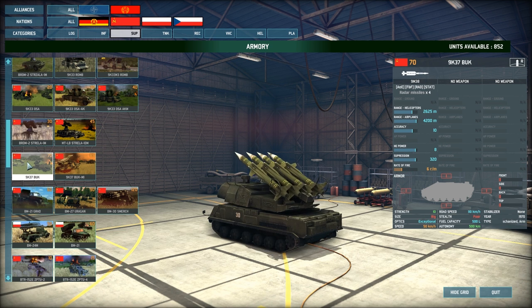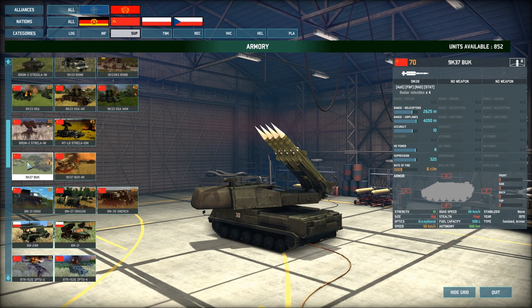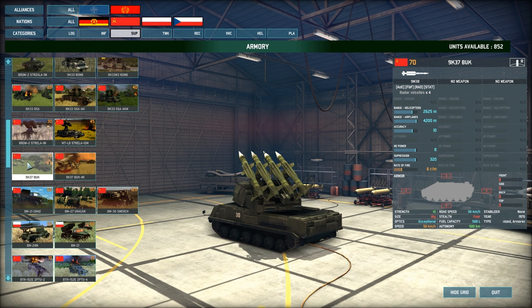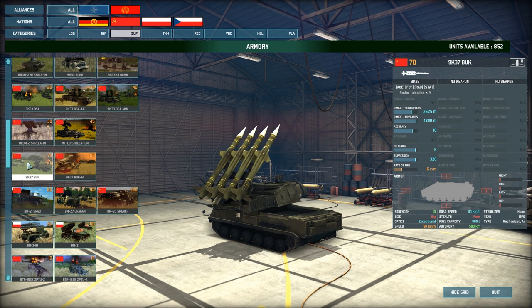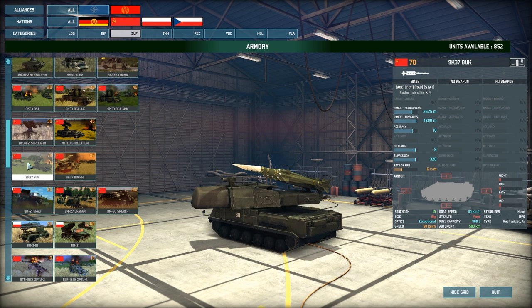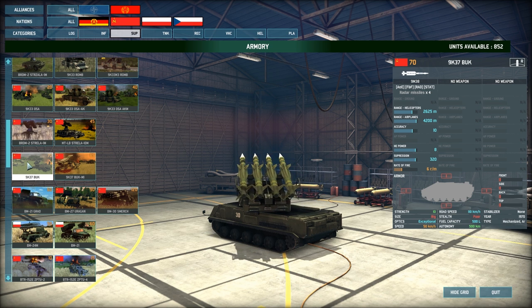Then we've got the 9K37 Buk — the first of the two probably most powerful AA units in the game. It has a range versus helicopters of 2625 meters, which is a lot for a radar missile. Then 4200 meters versus airplanes, accuracy of 10, suppression of 320 which pretty much one-shot stuns any aircraft that gets hit. This is very useful for keeping it alive against SEAD missiles — as soon as the SEAD aircraft is hit by a missile it gets stunned and can't fire off the rest of its SEAD missiles.